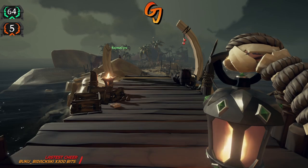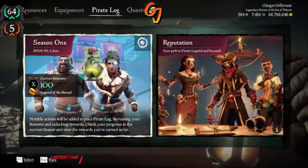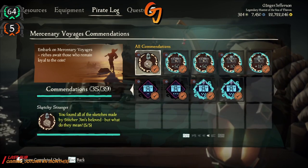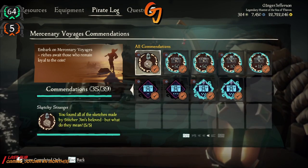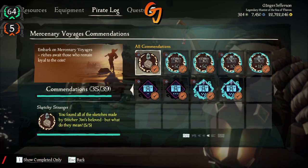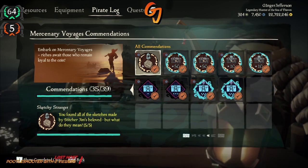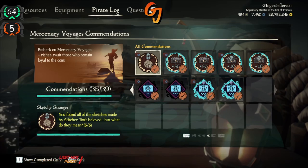How's it going? I've been asked by a few people about the sketches of Sketcher Jim. There's five of them, they're all based on Reaper's Hideout. So I'm just going to quickly go through a very short walkthrough of exactly where they are so you can find all five.